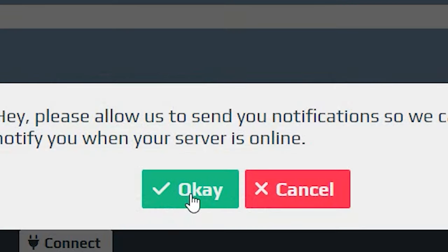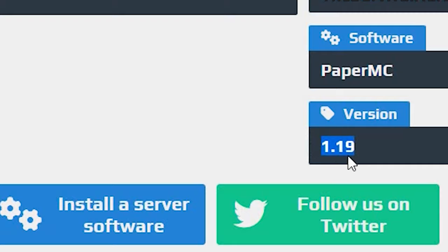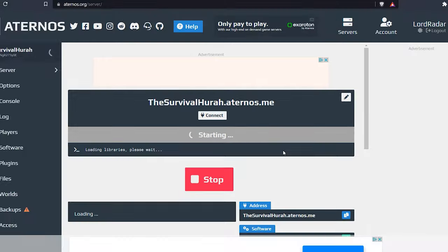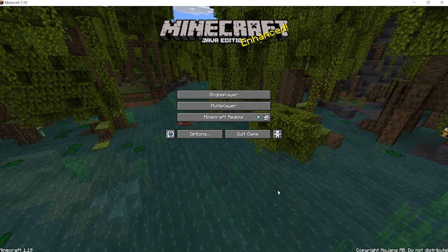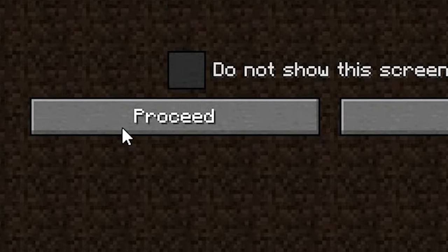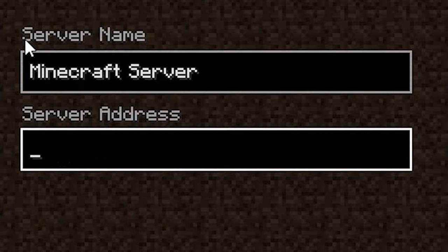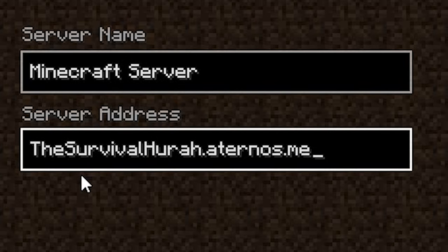Come back over to your server and click Start. Click Yes, I accept the EULA. Click OK and copy the server address shown — right click and copy. Now, if you are playing in 1.19, you're going to need to open up your Minecraft in version 1.19.